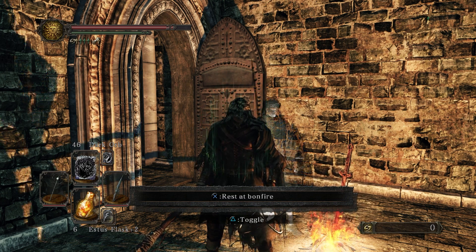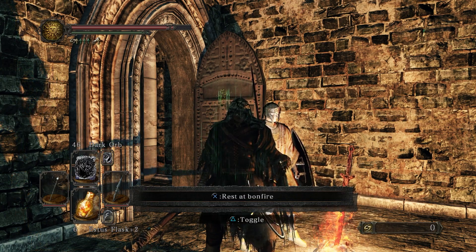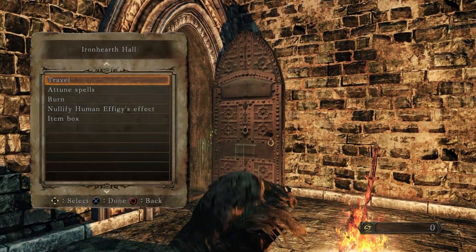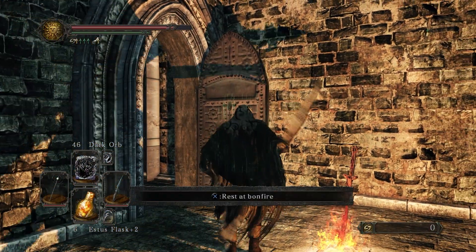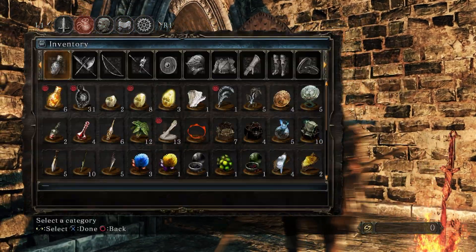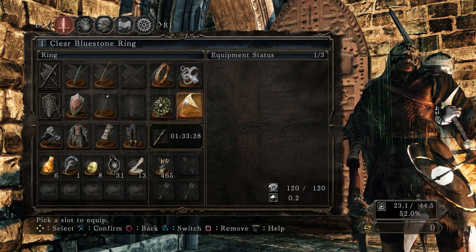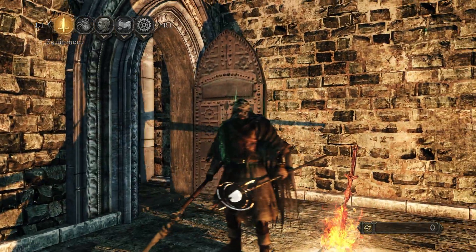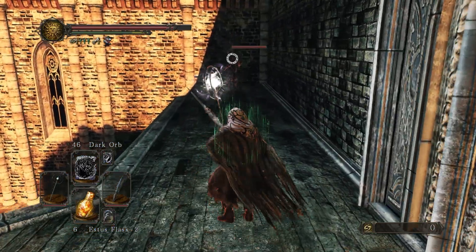Welcome in folks, it's your boy Cloud and we are here with another Dark Souls guide video. This one's going to be on Dark Souls 2 — we are at the Iron Keep, at the Iron Hearth Hall bonfire. This is another pretty good soul farm I have found. We went ahead and equipped the Covetous Silver Serpent Ring Plus One to get a little bit more souls, and really any range weapon will do — spells are going to be better.